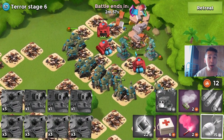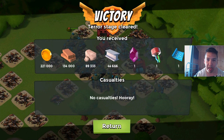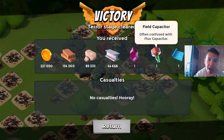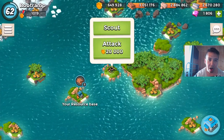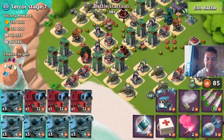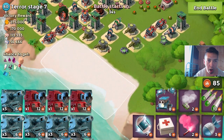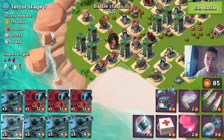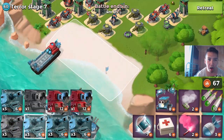We got a prototype module — a Field Capacitor! This is the second prototype module we've gotten on this Dr. Terror event. The chance of getting two prototype modules from a single Dr. Terror event is so awesome. I'm totally hyped right now.